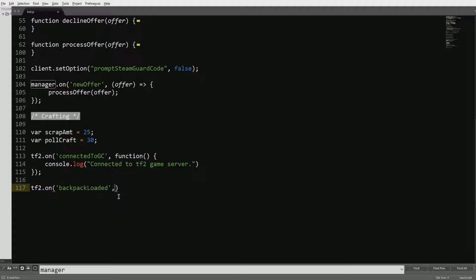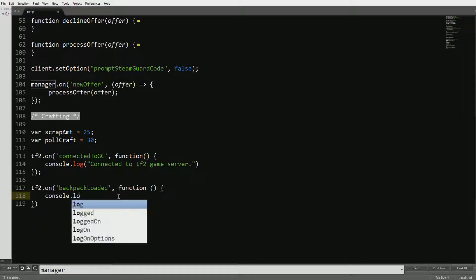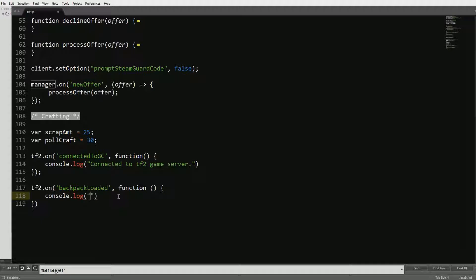We also want to do tf2.on backpack loaded — so whenever it loads the backpack, it's a function and we're going to make it just tell us in the console that it loaded our backpack. We forgot a semicolon there as well.